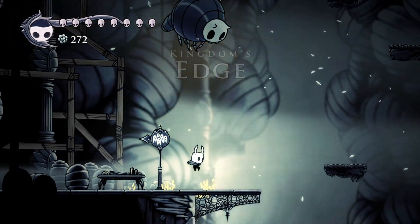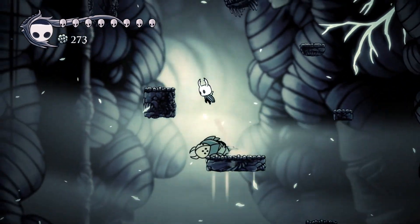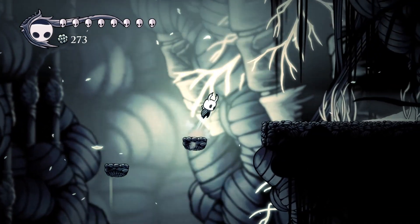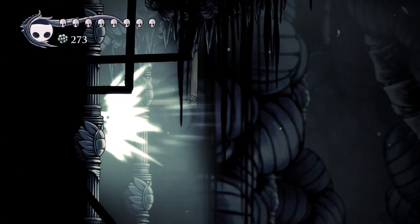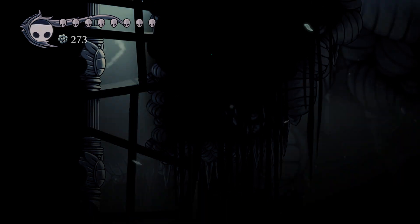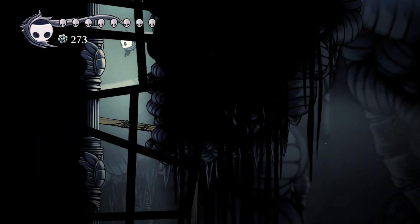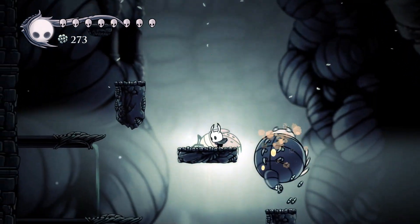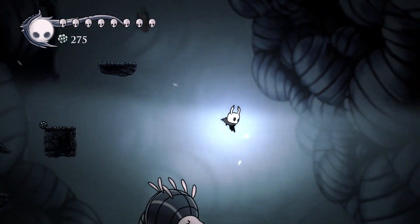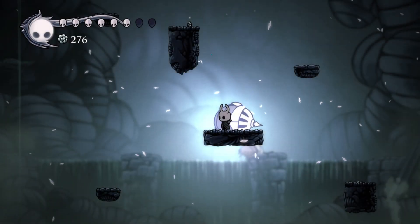The Kingdom's Edge, where we meet the Elder Aspid. If you want to meet an enemy imbued with the most evil power in any video game, the Primal Aspid is probably your pick. There are also bigger flying enemies that can't harm you unless you run into them, and then there are the jumpers — hoppers or something. In this area you can fight Hornet for the second time, but I think I just go up here to get to the arena.